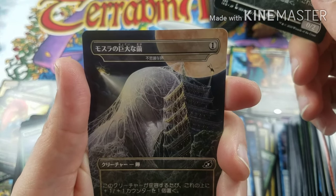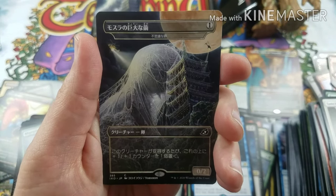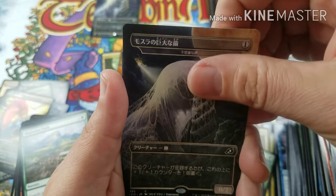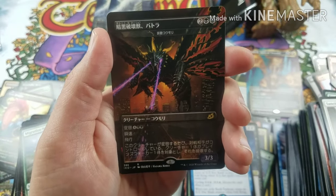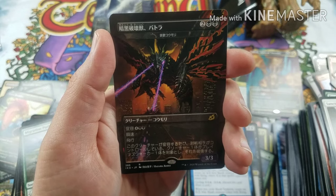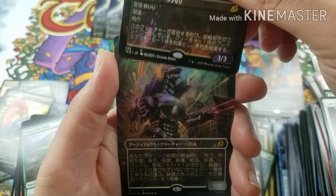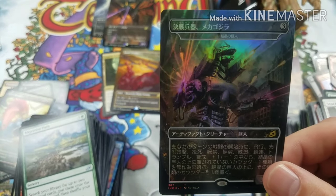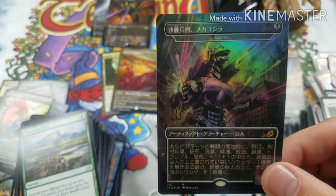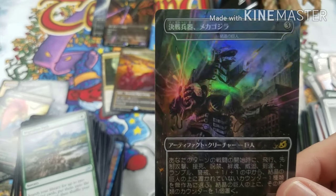And then we got another Mothra's Cocoon regular — okay, so two. And then yeah, I saw this one online too — that's the alternate Japanese Dirge Bat. And then our foil — I'm pretty sure that this is a form of Mechagodzilla in Japanese art, and that's the foil. I think that this might be the best one you can get. Very cool, awesome — like that. It's weird when you can't read what the card does.